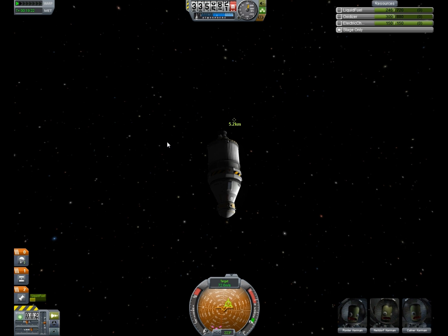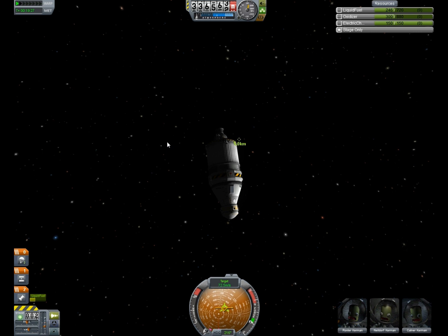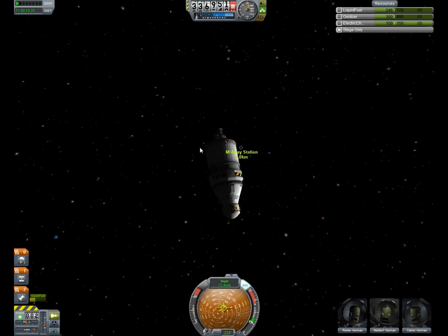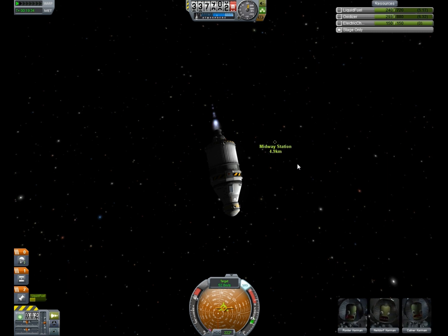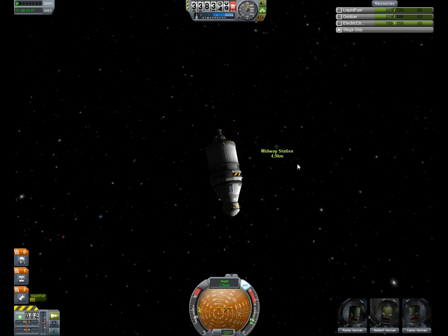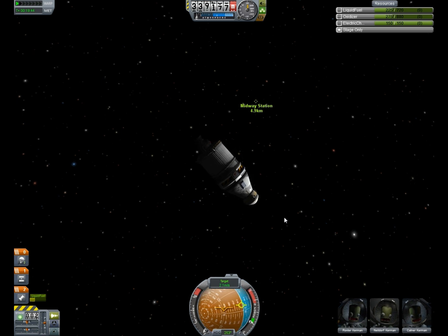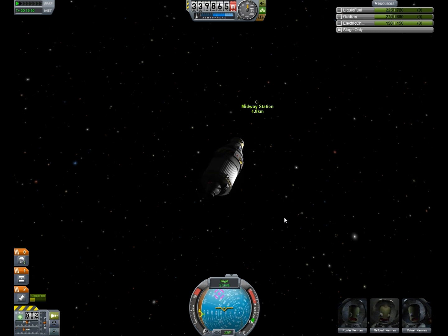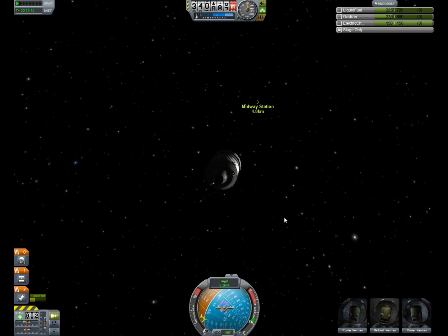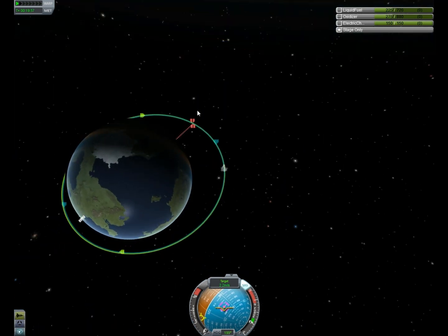So once you're about this close, what you want to do is switch to target mode by clicking on the speedometer at the bottom. Then instead of showing prograde and retrograde, it shows your relative motion to and against the target you selected. When you get to about five kilometers away, you want to kill all your relative velocity so that you're not moving in relation to your target. Then you want to point at the purple arrow — in target mode, that purple points right at the ship you've targeted.